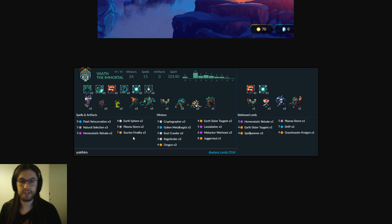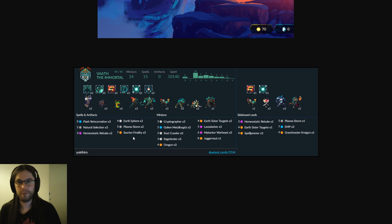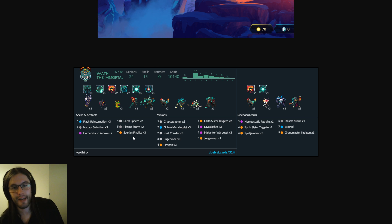Their options for comboing you or producing body blockers have been reduced by the mana destruction. So this whole deck is about controlling your opponent and surviving until you can land a Saurian Finality and start bashing them in the face for a lot. The rest of the deck is stuff that supports that: ways to deal face damage early on, ways to remove minions very efficiently, ideally lots at once, extra healing, big bodies that your opponent will struggle to efficiently clear while also pressuring you when Vaath is so big.